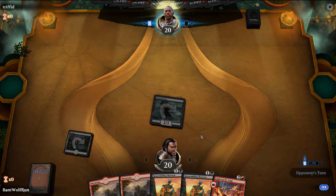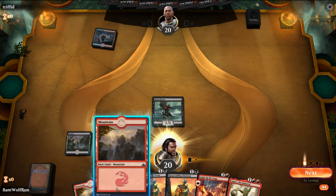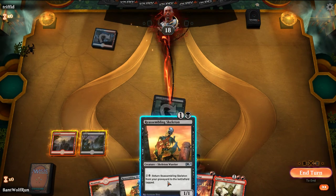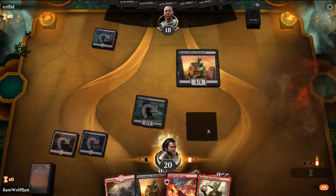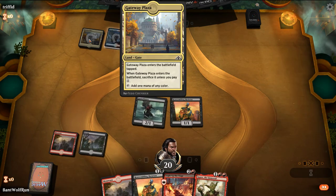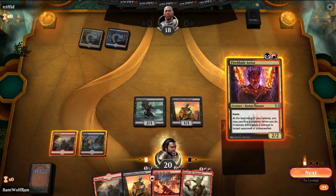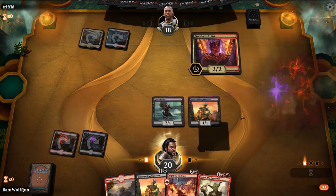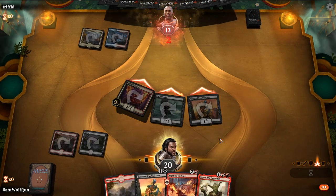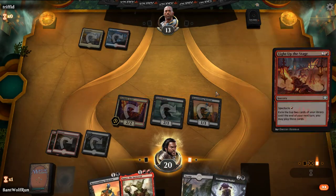Our deck does get pretty wrecked by a Chain Whirler, but we can just bring back the stuff. We'll get creatures out right now, and then next turn, depending on what they play, we can Light Up the Stage. This is most likely a Phoenix build. Opponent plays Gateway Plaza — might be for budget considerations. I'll bring in the Fireblade Artist, attack for everything, and then Light Up the Stage. Gets us in for the most damage, and now we'll Spectacle here. This will set up our next turn — hopefully for a Judith or something.